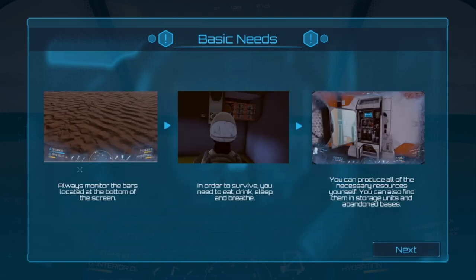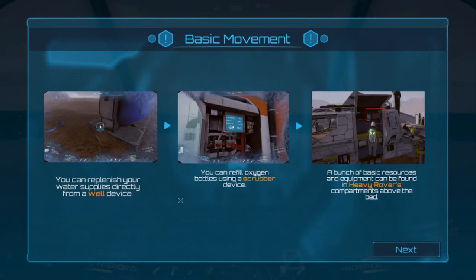Basic needs — all right, standard stuff. You've got your health stats and a monitor. This middle one is very important — there's a little closet that has some oxygen and water and we want to grab that. The end one is a little bit further along, and when we get into the base you can kind of see what you can do with that.